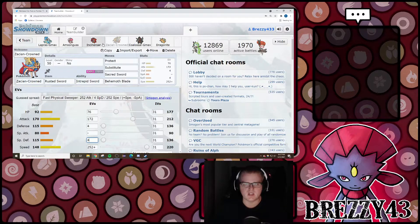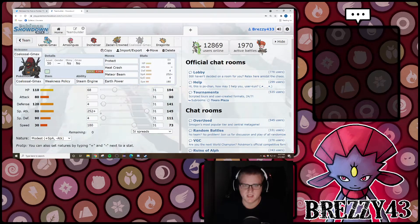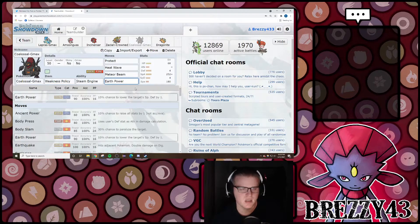So I still have my Lapras-Incineroar-Amoongus-Zacian combo, but now I've also got Coalossal. This is my Coalossal from Series 7 — Wolf Glick's spread. 180 speed allows you to outspeed Timid Venusaur in the sun by one point. Max Special Attack because you need it, Weakness Policy, and then the rest into bulk — pretty straightforward. I'm running Heat Wave, Meteor Beam, and opting for Earth Power. I don't really need the Grass coverage since I've got Lapras for opposing Water and Ground types. I also noticed last time I was running Solar Beam I was encountering anti-synergy — setting up Grassy Terrain and having my opponent heal when I'm trying to deal residual damage with G-Max Volcalith.